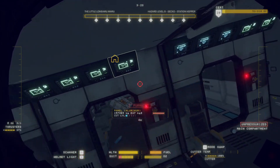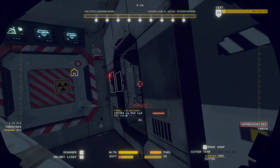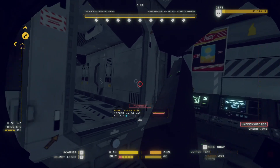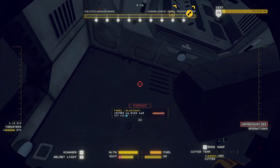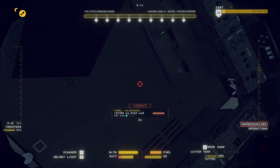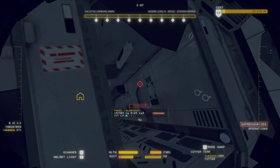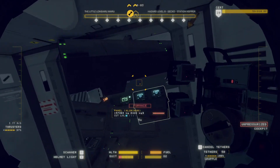I have safely depressurized this entire ship, and it works out for me that these pieces all came in here. The way I break apart these station hoppers, I like to cut a hole into this floor so I can send everything out through it. It worked to my advantage that depressurizing this space ripped these cabinets out for me - now I don't have to do it myself.